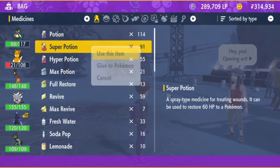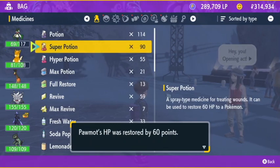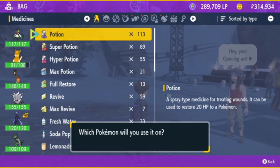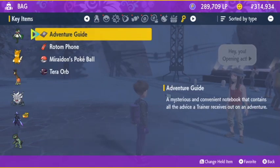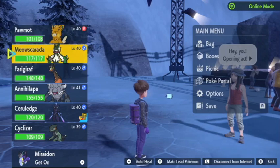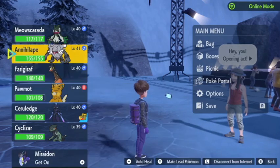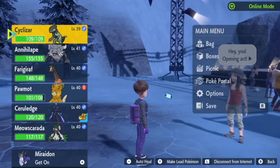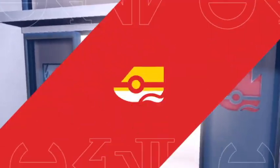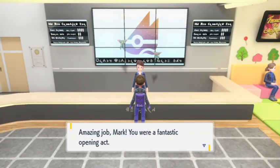I'm going to heal up just in case — I feel like they might automatically heal your Pokémon, but I'll do it to be safe. I'm going to swap the party around — putting Cyclizar out instead, and bringing in another one, giving the other two guys a rest. This gives me a chance to use Cyclizar because I didn't really get to use them for the last gym like I wanted to.